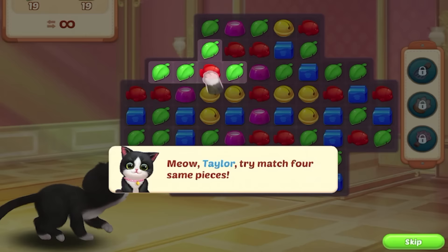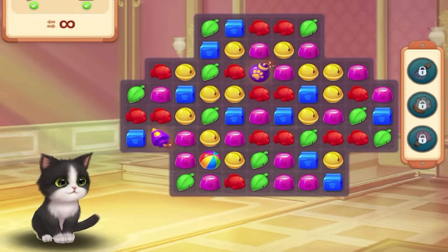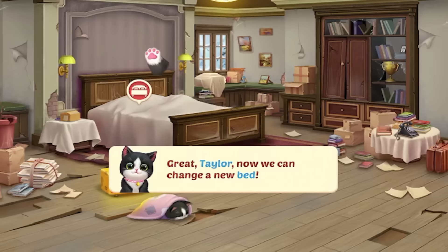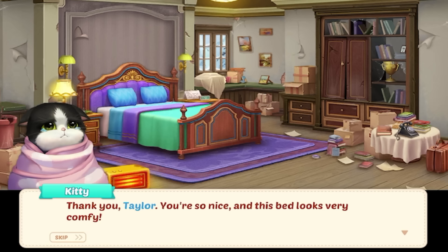Match four of the same pieces — they're so happy! Now we can change to a new bed. You can choose one of the following styles. Kitty wants me to change out the bed. There's this teal color one — ooh, this one's really pretty. And then there's a more purple set. They're all beautiful. I'll go with this one. I hope Kitty likes it. New bed! 'Thank you, Taylor, you're so nice. This bed looks very comfy.' They're going to go check it out — do they approve? 'I feel tired. Can I have a rest?' They're asleep.